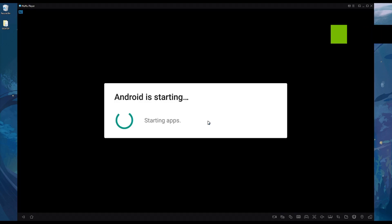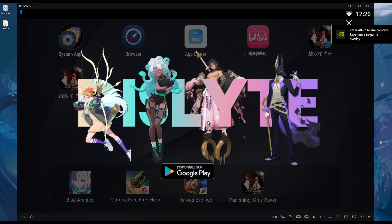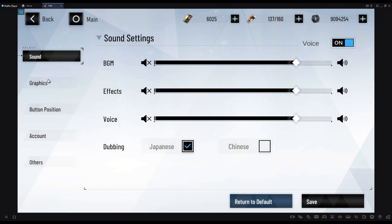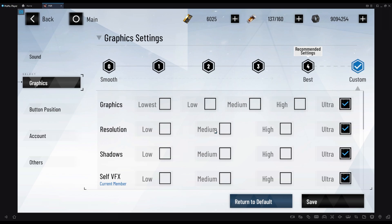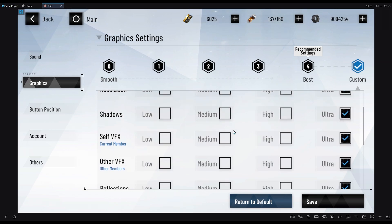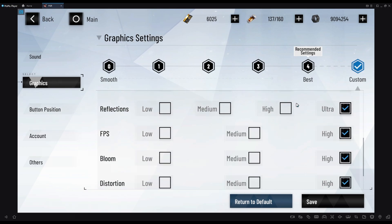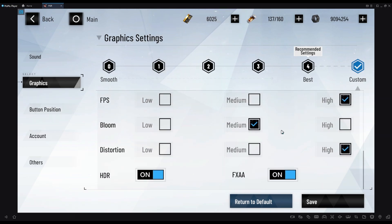Now that we have the settings we want, let's start PGR. Within PGR's graphics settings, feel free to toggle all of them to maximum — VFX, Bloom, and HDR are optional. If you enjoy all effects showing on screen like me, then turn all of them to max. Once done, hit Save and we'll apply the finishing touches.